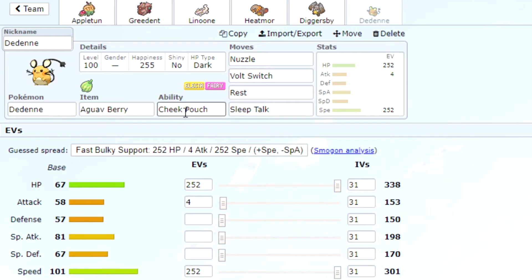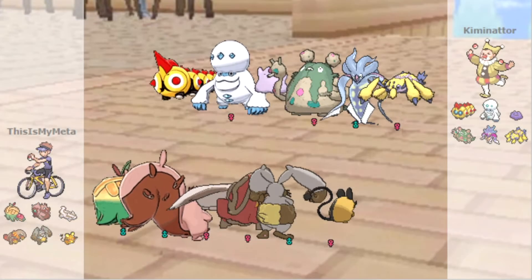Finally we have Dedenne with an Aguav Berry and Cheek Pouch again, with max HP and max speed. That is the team — let's get into the battles!